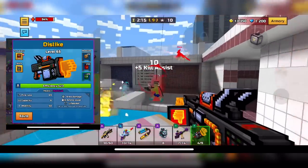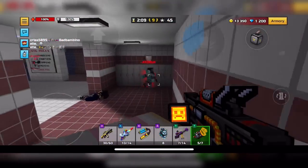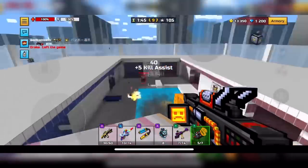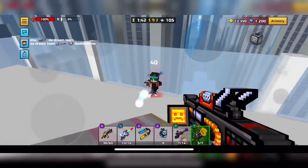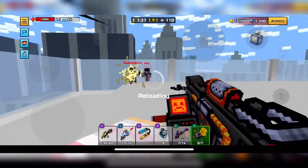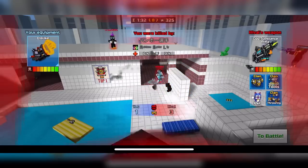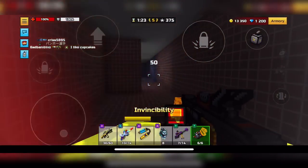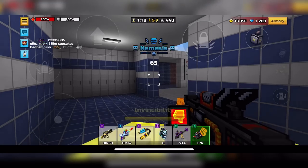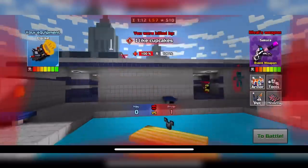Next up is going to be Dislike. Despite like no one using this weapon anymore, it's actually still pretty good. It does 164 base damage and 230 headshot damage, which is crazy — it still one-shot headshots. Maybe people should start using this weapon more. However, the fire rate is pretty slow, and I think they nerfed the Rocket Speed, which is kind of annoying. So for that reason, I feel like it performs a little bit worse than the weapons coming up, but I think it's still pretty good nonetheless.